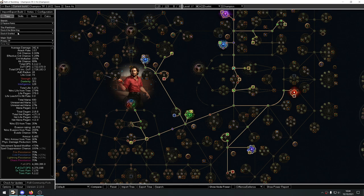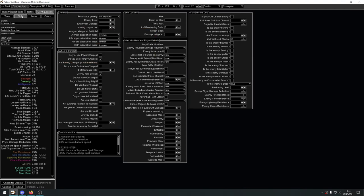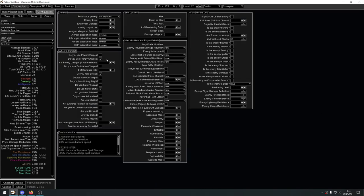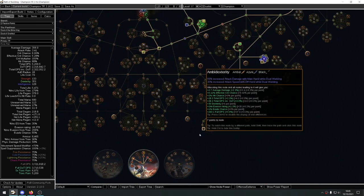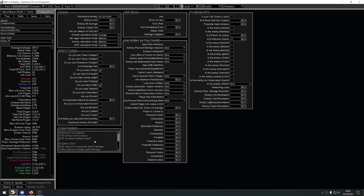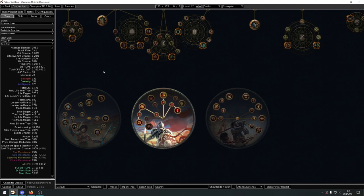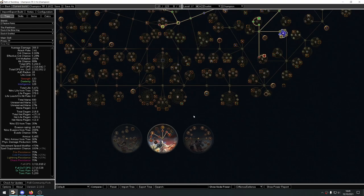We end up with around 4 million DPS. You might be mad because I enabled frenzy charges — so how do you get them in a boss fight? It's tedious but this is softcore and we're milking damage as much as possible. We'll be self-casting Frenzy in boss fights, and for clearing we have Blood Rage for frenzy charge generation. Without frenzy charges you still have 3.7 million DPS. I also have to manually tick Fortify in the config because it doesn't get calculated automatically.